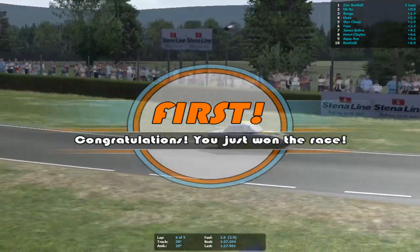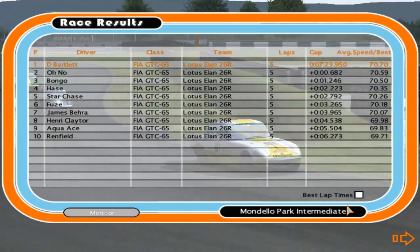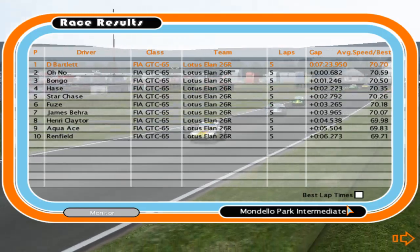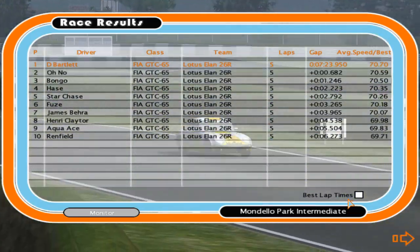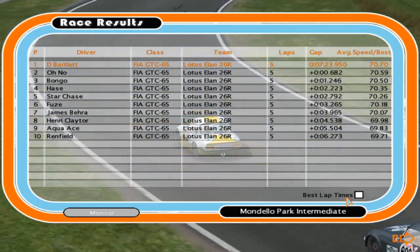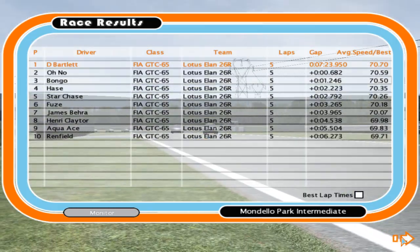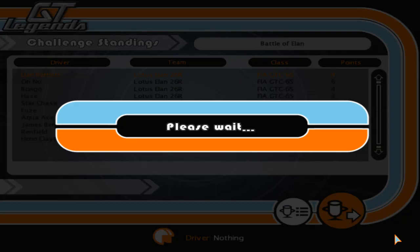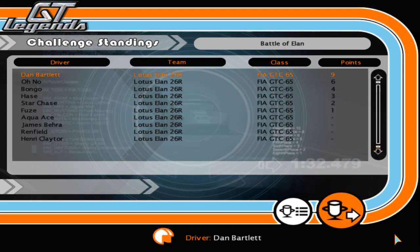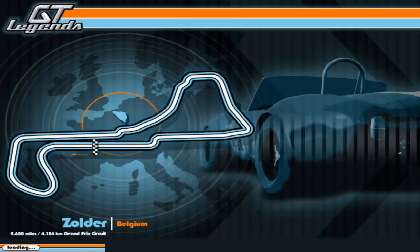Perfect start — that was very very close. I'm not too familiar with this circuit either, so to get a victory is damn good and it was not by a huge margin either — 0.6 of a second from oh no in second and Bongo in third. Then it was AS, Star Chase, Fuse, James Bearer, Henry Claytor, Aqua Ace and Renfield in the top 10. Let's have a look at the championship points — the 9-6-4-3-2-1 scoring format as we go on to race two at Zolder.